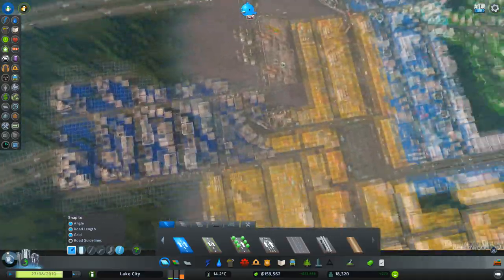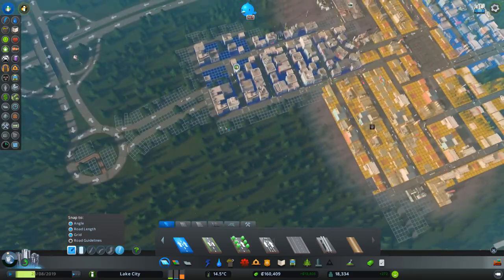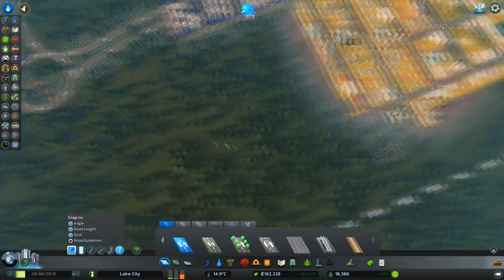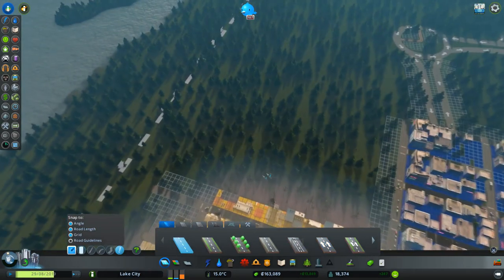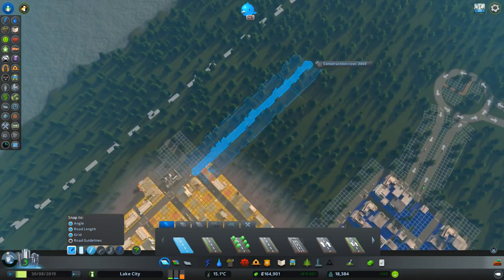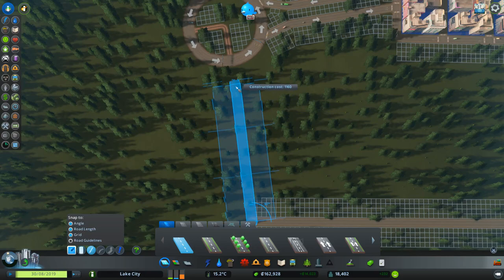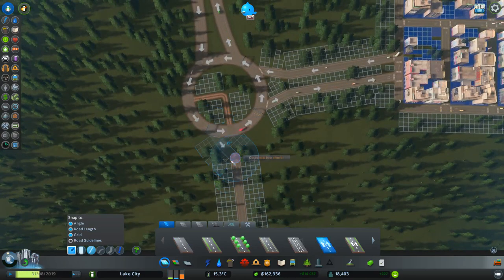That should now start to pull traffic from this area into here. I don't think we need to go over the top — we can come up here and go straight, come through here big time like that, and maybe come up like that. We should be able to get a connection here.